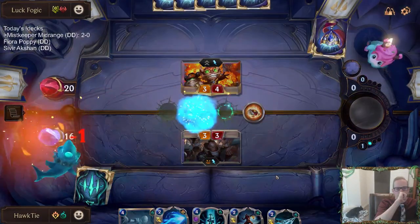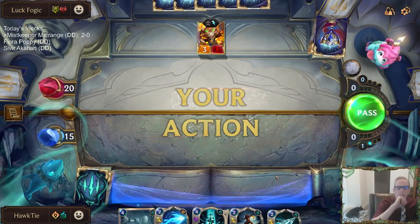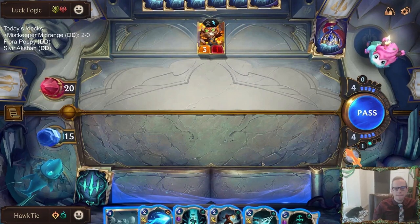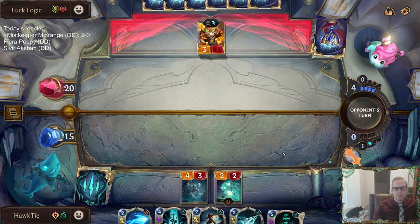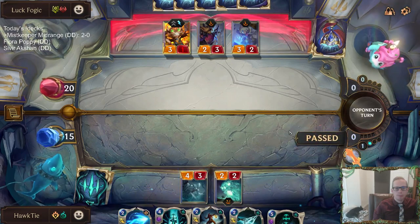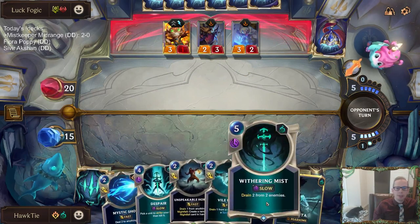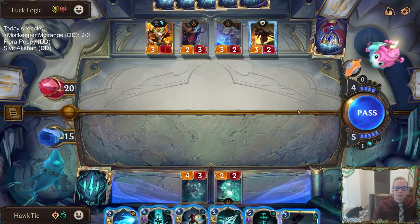Damn it! Blocking really did not work out. We didn't get the 1-for-1. Not looking great. Wuthering Mist and Despair basically have the same art, I didn't really realize that.